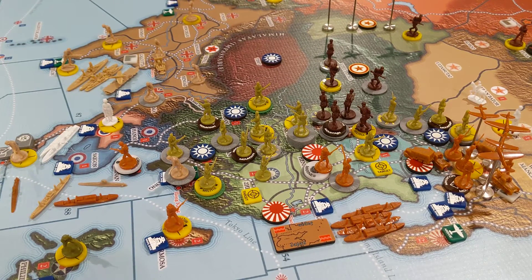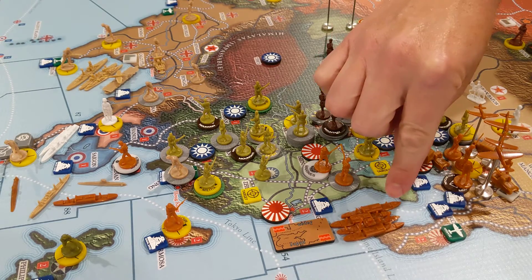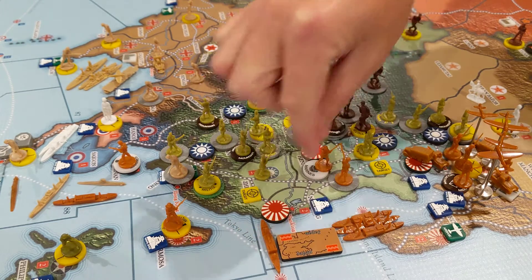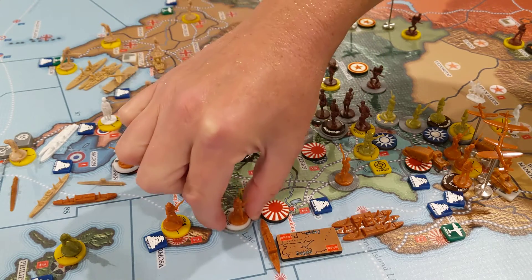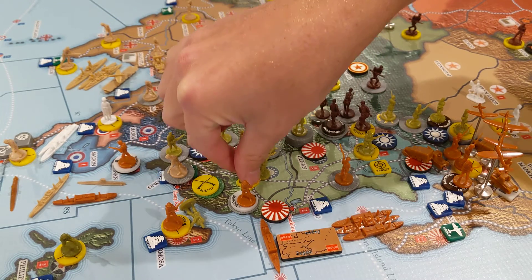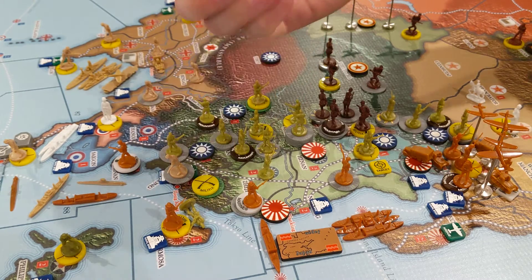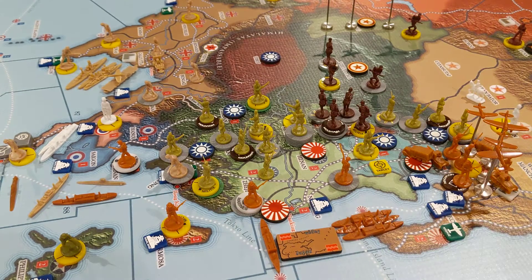Another transport is going to scoop up these two marines, in the same sea zone, and they're going to get dropped off here to attack Jaison. Pretty much every single naval ship for Japan is going to support that attack.